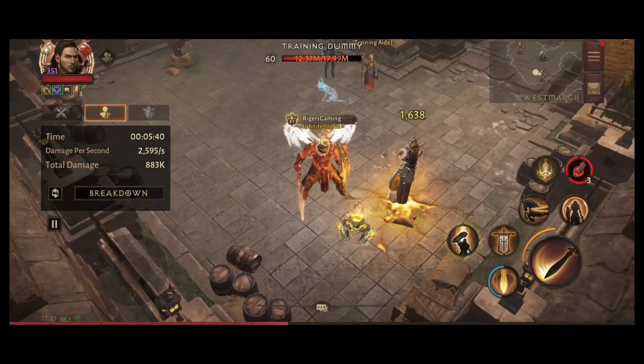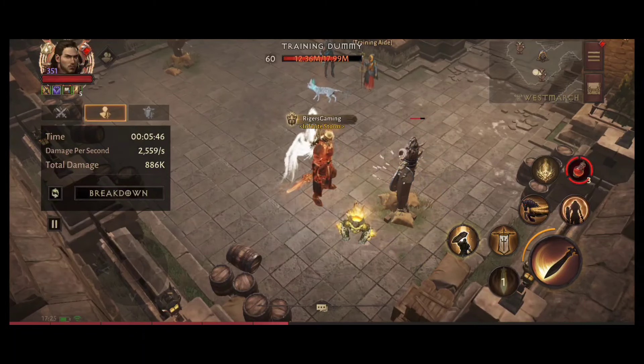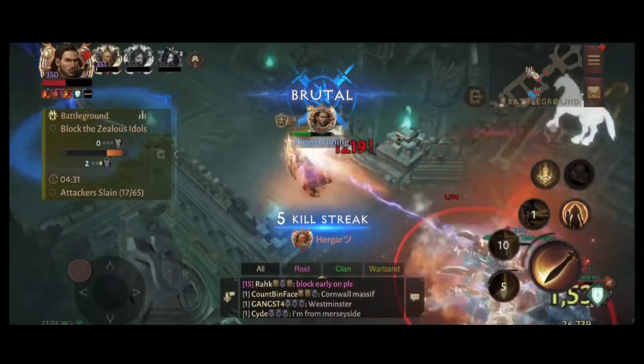Look at the damage: 615 without Light Striders. Now the damage should be 19% higher when I use Light Striders. Demon Hunter has brutal damage and we are brutal right now.